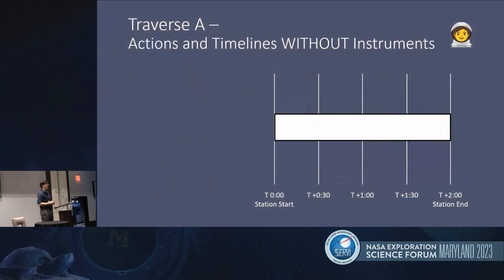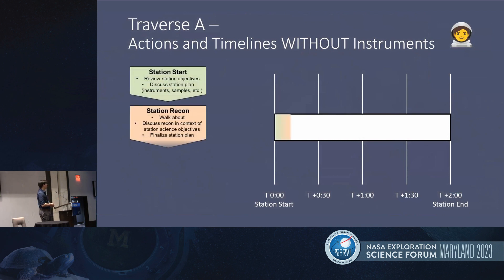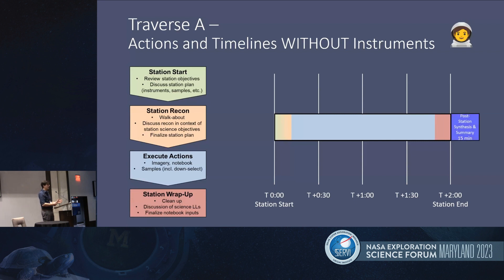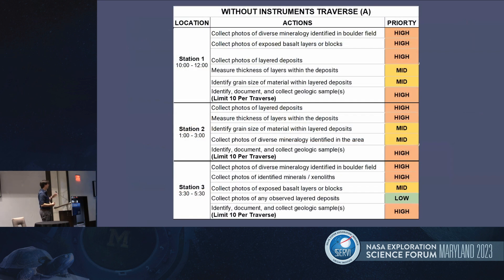The way this worked, it wasn't like a prescribed EVA that you might see for Artemis. It was more up to the astronauts in the field to make real-time decisions, and we were observing their decision-making process as they went. The first 10 minutes — this is traverse A without instruments — were dedicated to station recon and observation, getting their bearings. The majority of their time was spent executing actions, and then the last 10 minutes was for wrap-up, with a 15-minute summary and synthesis after each station. The high-priority actions were to collect samples, photos, and observations. Each traverse could collect up to 10 hand-sized rock samples, which was one metric for success of the EVA.